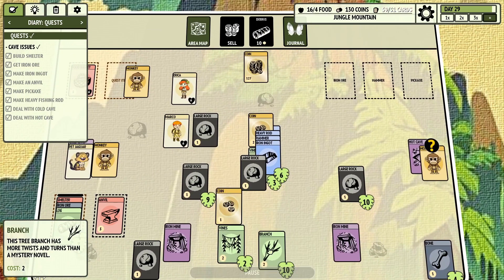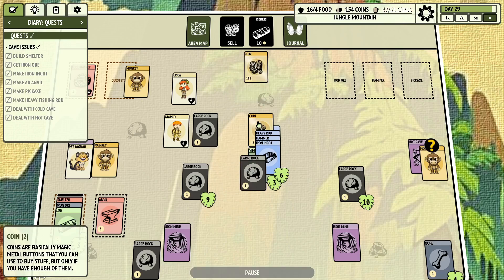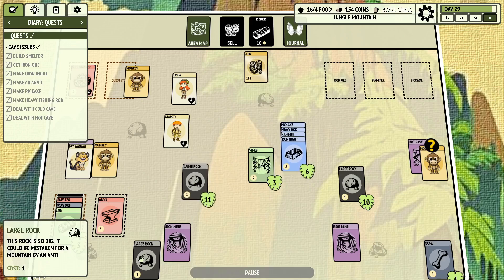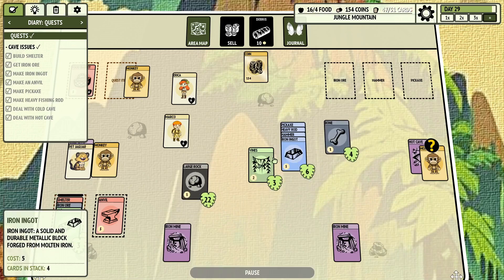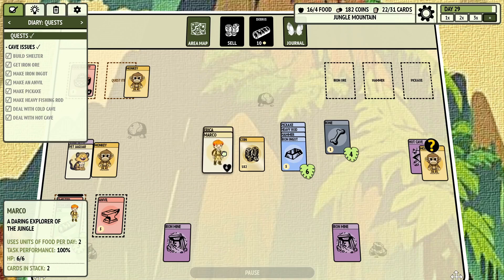Alright, perfect. I'm just going to sell this because I don't have enough. You can see I'm nearly 20 cards over, almost. So it's a good way to get a bunch of coinage. Let's sell all these large rocks. I'm going to take my bones with me. Look at that — we're coming out of here with almost 200 coins. So that's pretty darn good.